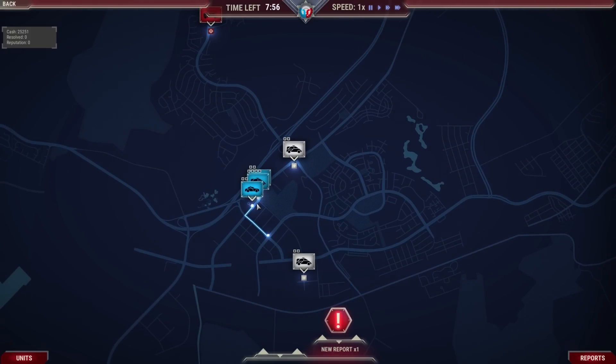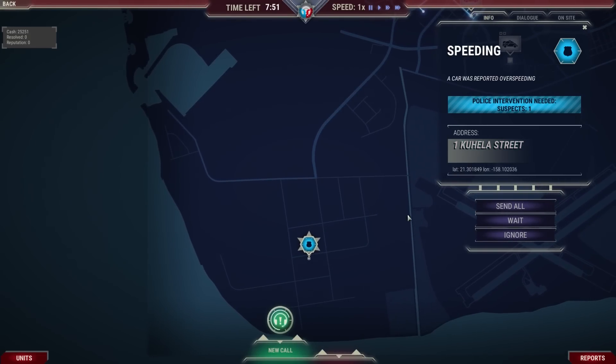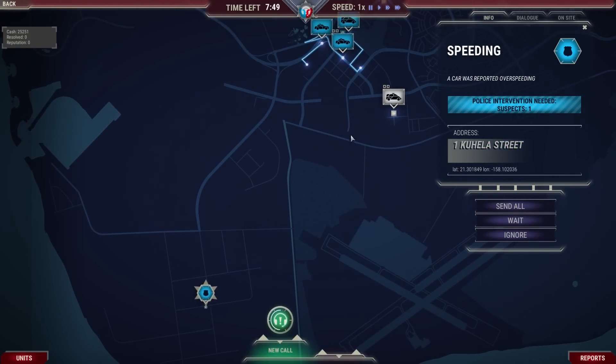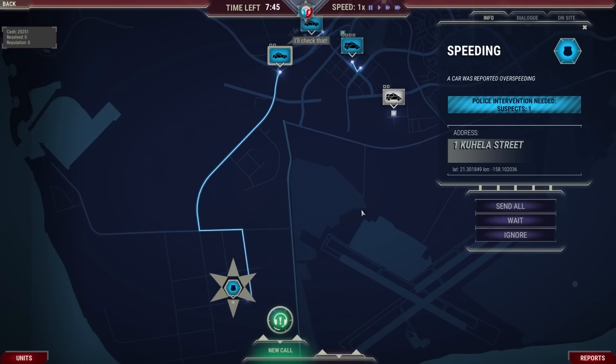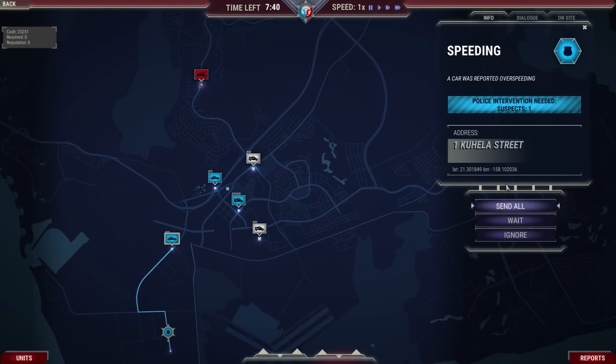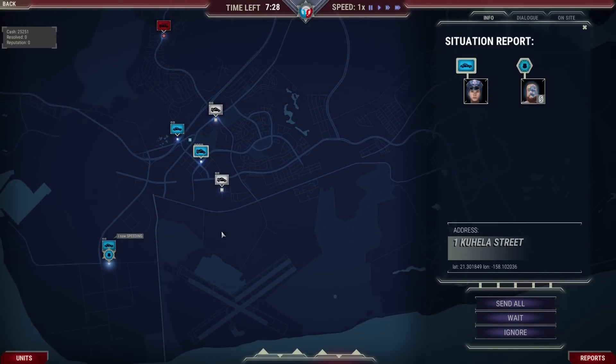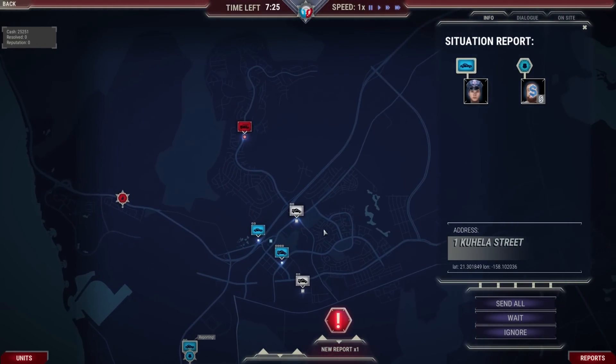Let's start our duty. We got some units pulling out — 10-8 right now. We have a first report of the day: speeding. A car is reported overspeeding on one Kuala Street. We'll get a unit down there immediately. There we go, he's going to go check that one out. You can also do a 'send all' like a panic button if you have a really big situation go down. These guys are out on patrol and he's on the speeding call.